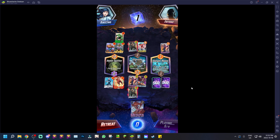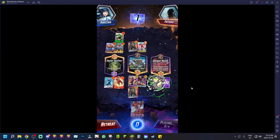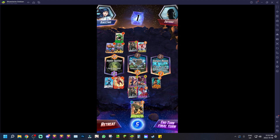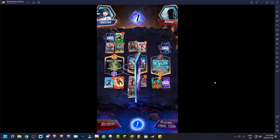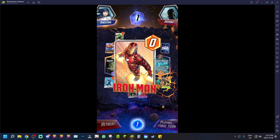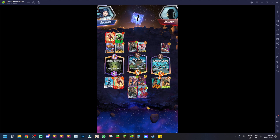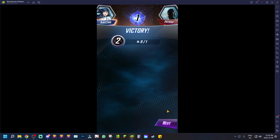Oh, his card got destroyed — he got unlucky! My card got destroyed too — please don't destroy that one. Okay, there's a 25% chance, so that's what happens. We'll put Medusa in the middle to get that guaranteed, then Abomination on the far right, and I think we'll be able to win that. And yeah, we did win the match — we got two of the locations.